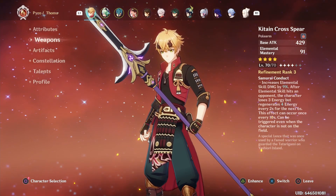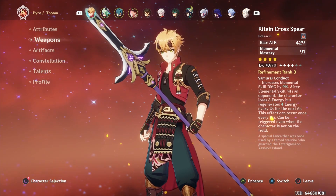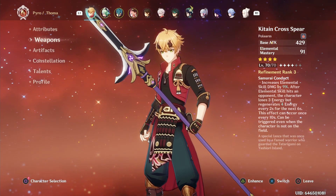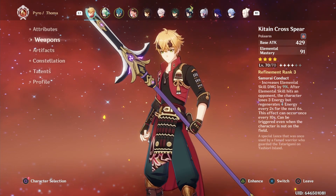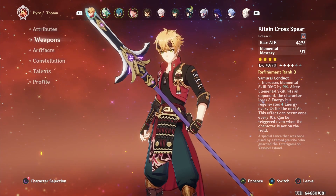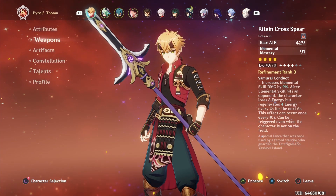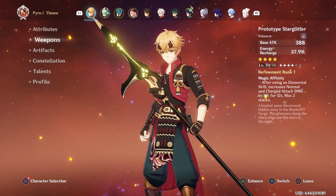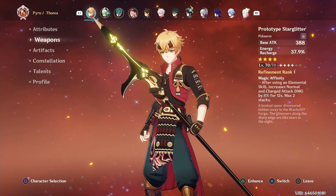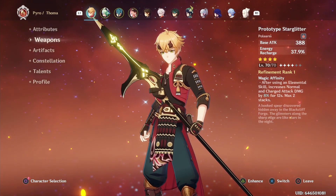As for the Kitain Cross Spear, which looks really good on him and is what he's holding in his splash art, the elemental mastery substat doesn't really provide anything for Thoma, and the passive — which looks good on paper for its energy refunding mechanic — is not as good as the raw energy recharge the Favonius Lance provides. It also requires being crafted, so I wouldn't spend the billet on it. If you really have absolutely nothing else, I would go for the Prototype Starglitter instead, just for the energy recharge.